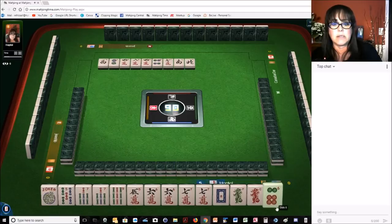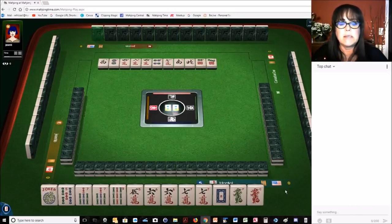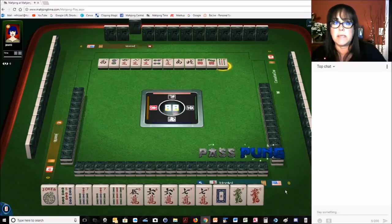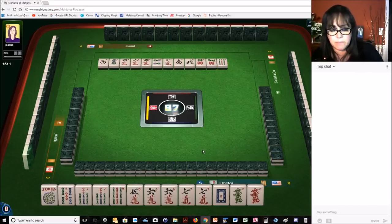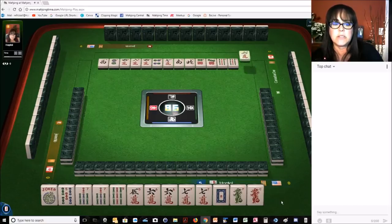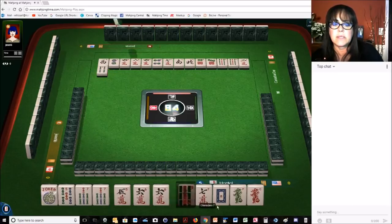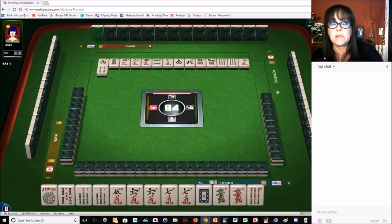North wind. That six doesn't fit. I'm thinking probably big odds — sevens and the sixes might be joker bait. I'm thinking probably either like numbers with sevens and dragons, or big odds. We could maybe play the big odds concealed hand with dragons. Nine bamboos — yeah, that is dwindling at this point. We don't need the two.